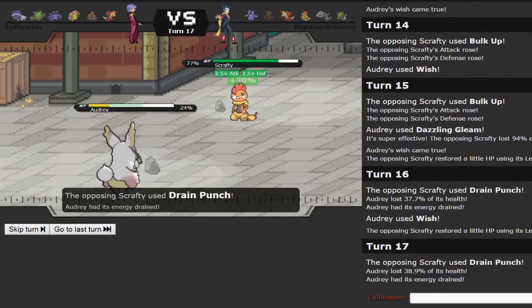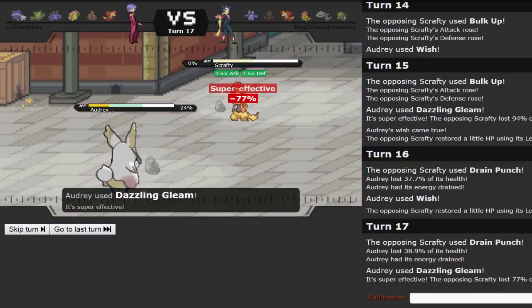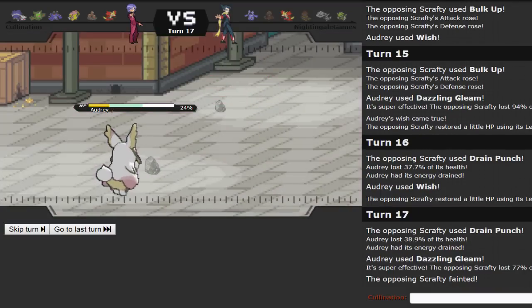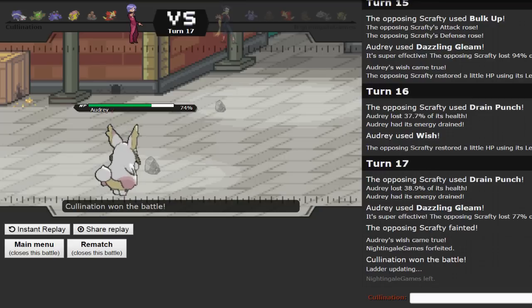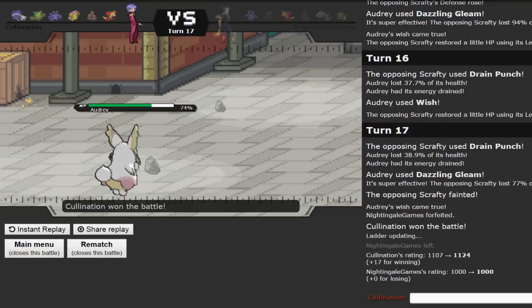He doesn't crit me, so we just kill him with Dazzling Gleam — Scrafty is out of the way. He's most likely going into Bronzong but he just forfeits instead. People do that all the time at the bottom of the ladder — as soon as they lose a Pokemon or two, they're gone. Higher up on the ladder too.